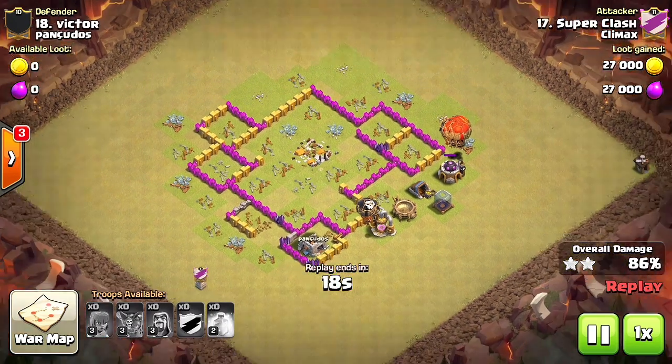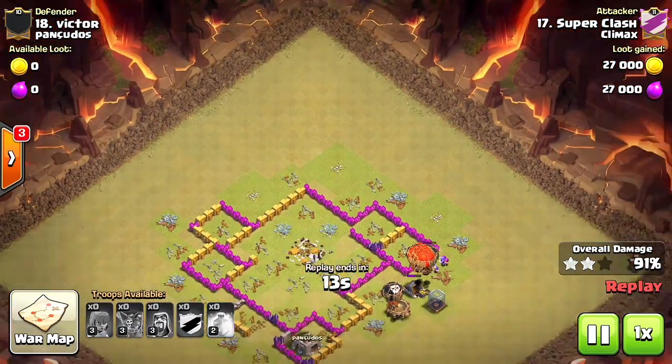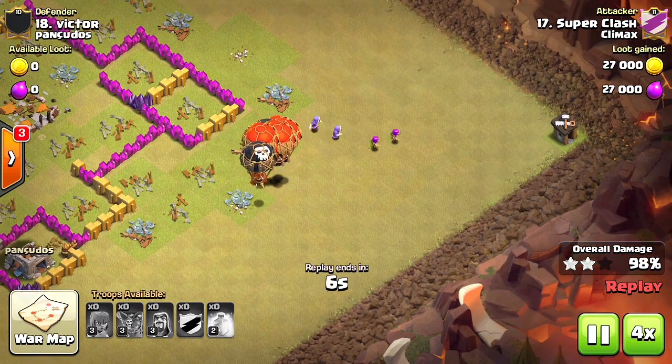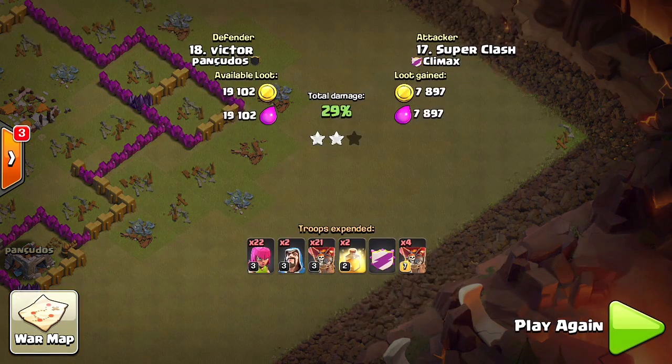It's gonna be an easy three-star. If you bring 35 archers, take out the corner buildings — because if you forget, you might end up with 99%. It's happened so many times in our clan and to me personally. The composition is gonna be between 20 and 30 archers, between 20 and 25 balloons. You don't really need wizards. You can bring two heals or one rage and one heal. Max balloons in clan castle — max balloons are gonna help you out.